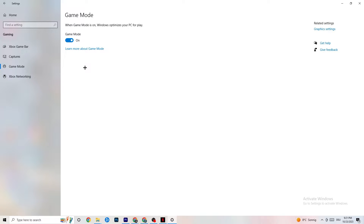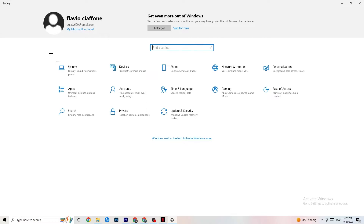After that, hit Game Mode. This one is a little tricky — I can't tell you whether to turn it on or off. You need to check it for yourself. Turn it on, try your game, see what works better, or turn it off and test again. Once you're finished, go back to the main Settings.